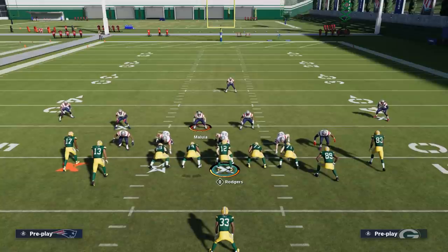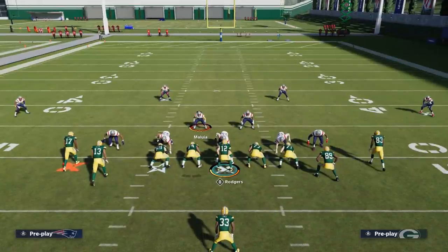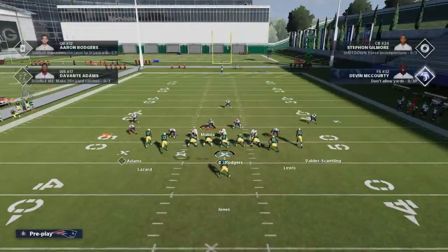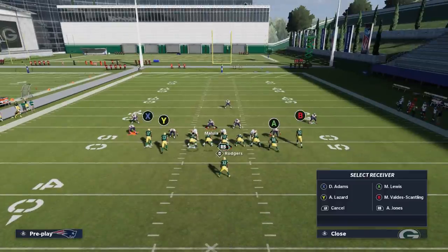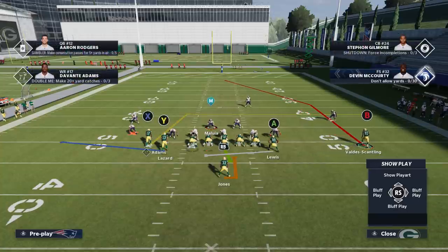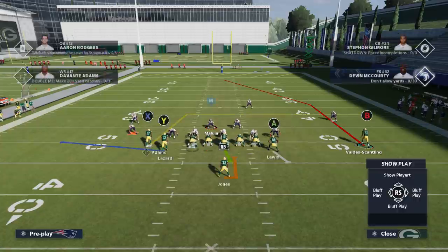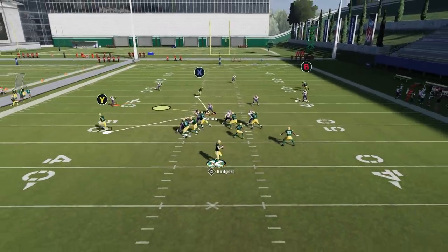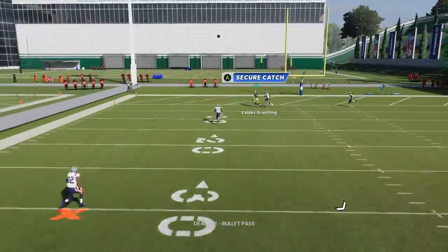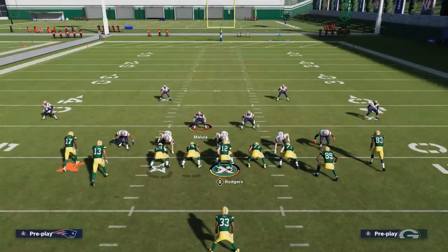In Cover 3, defenders are not playing right in front of their receivers. A lot of people will also man-align, which changes the look but doesn't change the cornerback depth — still about seven or eight yards off. This look could also look like Cover 4, so once the play starts you just have to watch the safeties. For the one-play touchdown against Cover 3, all you have to do is motion out the B route — it's going to cross the field and be a big play.